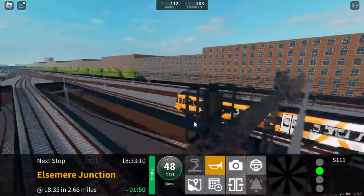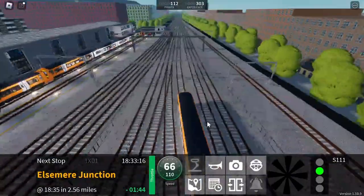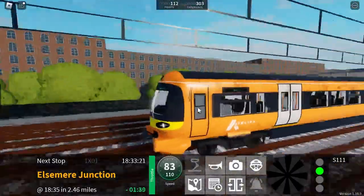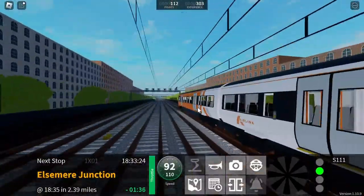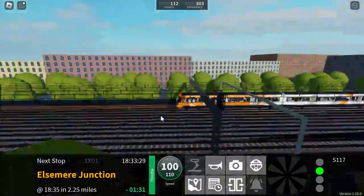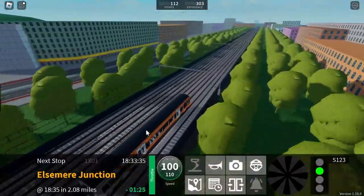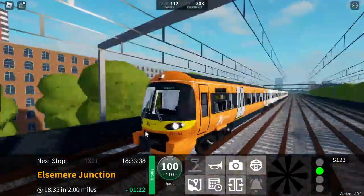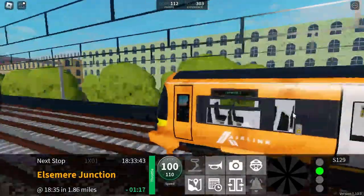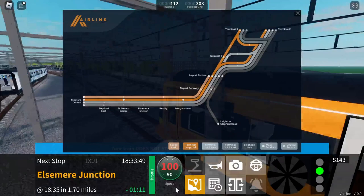Where's the rest of his train? Airport Terminal 2 — that's crazy. The next station will be Elsmere Junction. I find it funny how I keep saying 'anyways.' My train's starting to glitch out now. Our next stop is Elsmere Junction and we're going pretty fast. By the way, I'm doing a slow service if you didn't realize, which is not very slow.